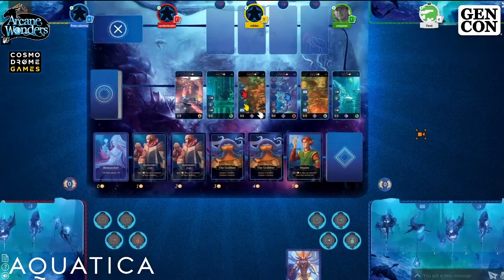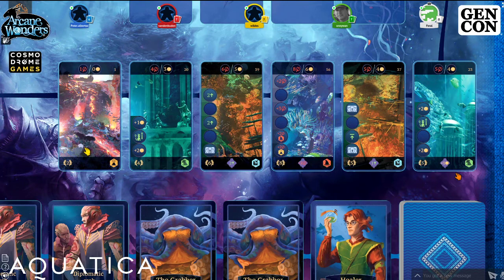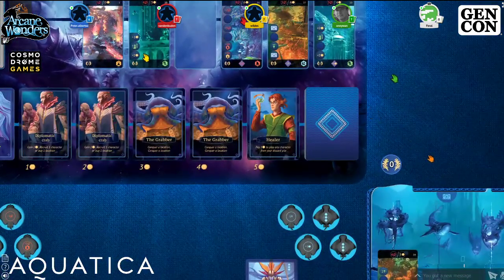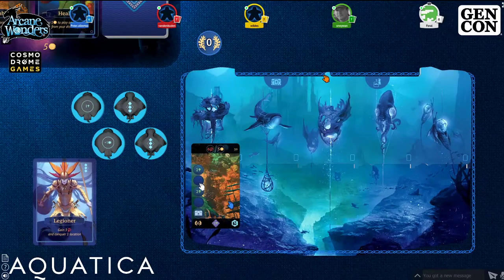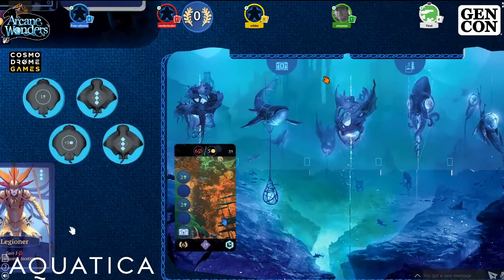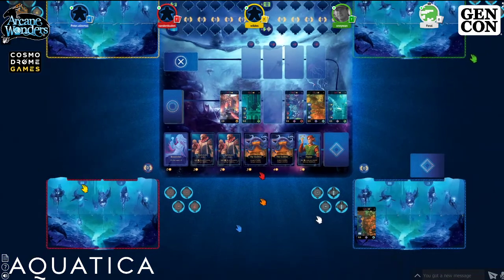Blue goes first, playing a Legionnaire for three power. By flipping the plus one power manta and the plus two versus shipwrecks manta, they can reach six power and conquer the shipwreck card. The conquered card is placed up to the first bubble on the player board. The played card goes to the discard pile.